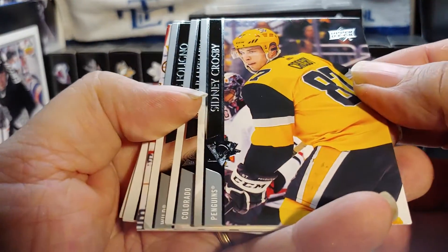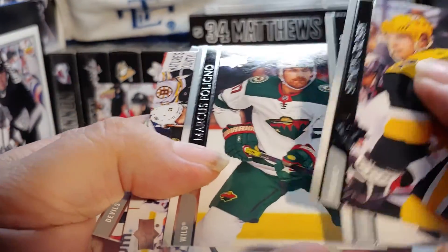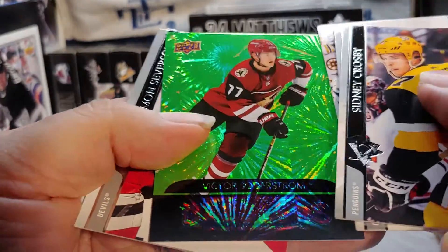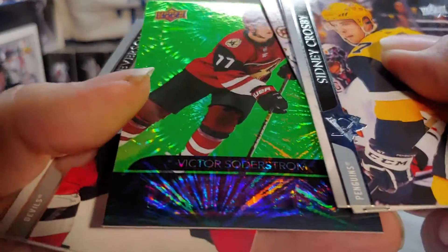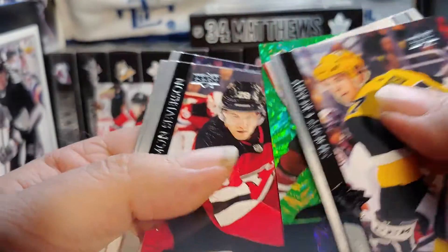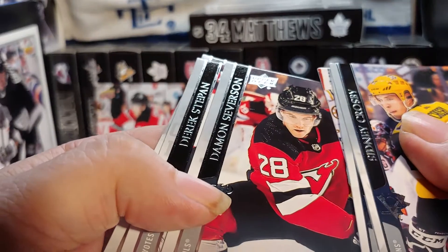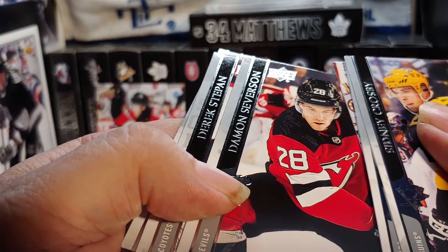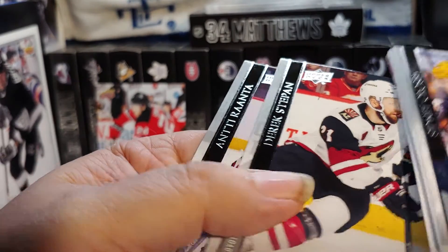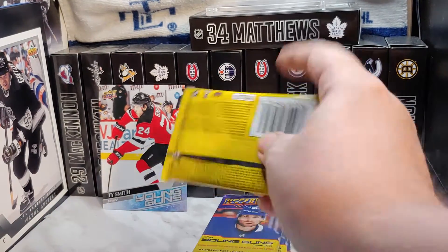Pack one: we got Sidney Crosby, Miko Ratnan, Nicholas Fortino, Jake DeBrusk, and a dazzler. Next pack — green Victor Sutterstrom, nice. I think I got one, it was a peach. Damon Severinson, Derek Stepan, and Antti Raanta.